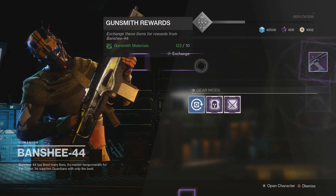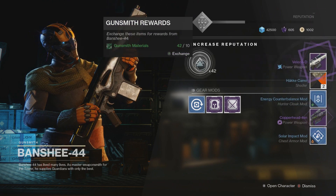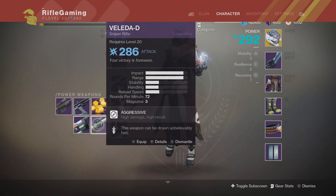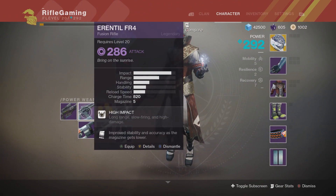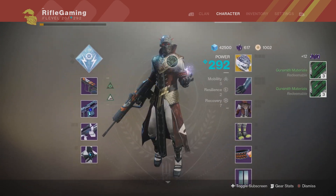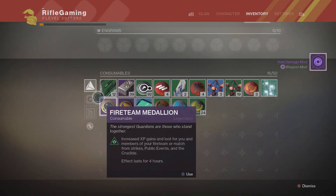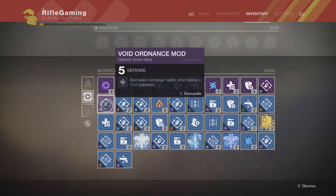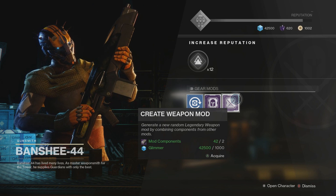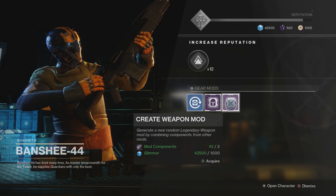Now, what you want to do is turn in the gunsmith materials, level up, and you will notice you'll still get some legendary mods, blue mods as well, and weapons that you can dismantle for more gunsmith materials. Just go to your inventory and dismantle what you got — unless you want to keep something, of course. Exchange your blue mods that you got if you're able to, and then afterwards go to your inventory and delete the legendary mods that you just got that you don't want. I now have 42 mod components to use, and each time you use this it's going to cost glimmer as well — that's why I told you to use about half of your glimmer to get this jump started, so you'll have more mod components to exchange for these weapon mods.